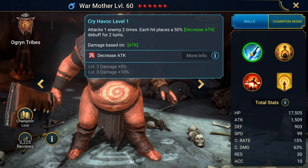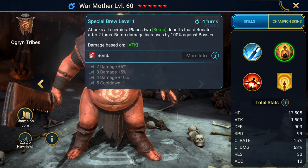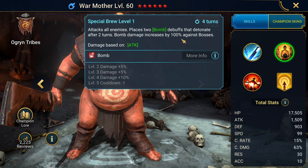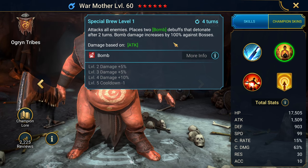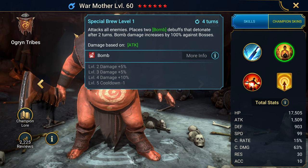Her A1 attacks twice and places a decrease attack debuff for two turns. Her A2 is AoE — places two bombs that detonate after two turns, and bomb damage increases by 100% against bosses. So this is going to be her bread and butter, I think — her special brew.